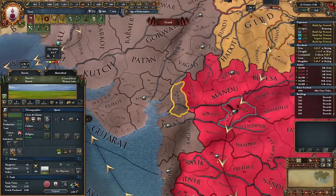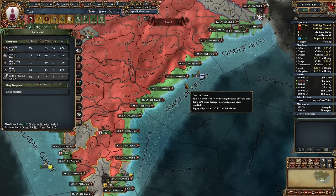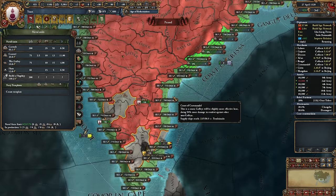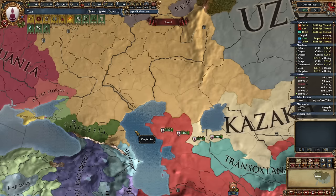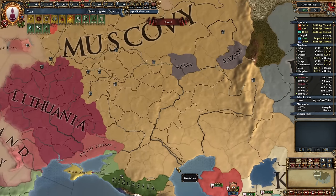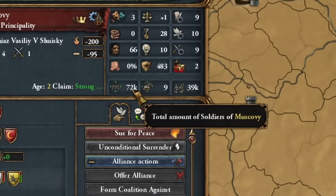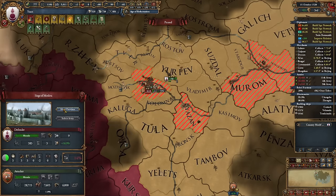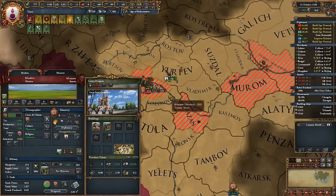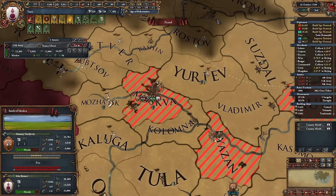This involves adding entire areas with trade bonuses to the trade company, saving me a lot of governing points and ensuring additional merchants. Any other area not in a trade company will receive a goods production bonus. I've also initiated my first invasion of Moscow, which has been my strongest opponent so far. After a moment, troops of the Muscovites appeared. Utilizing the flat terrain in Moscow's capital to defeat their armies is just beautiful, despite facing a formidable general.